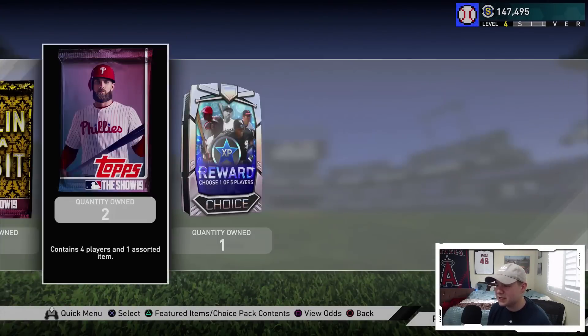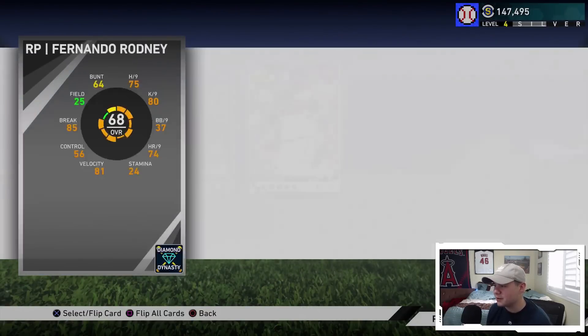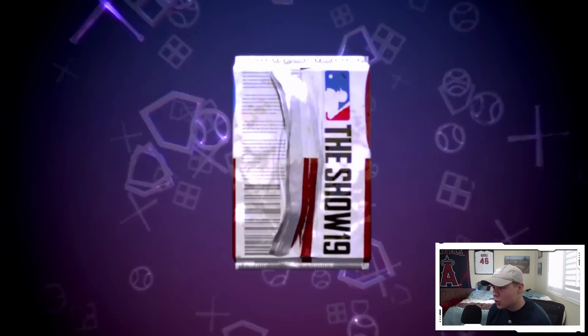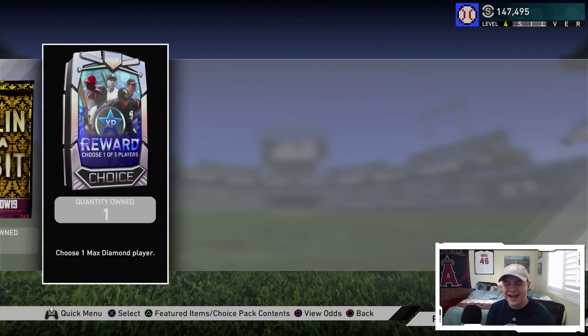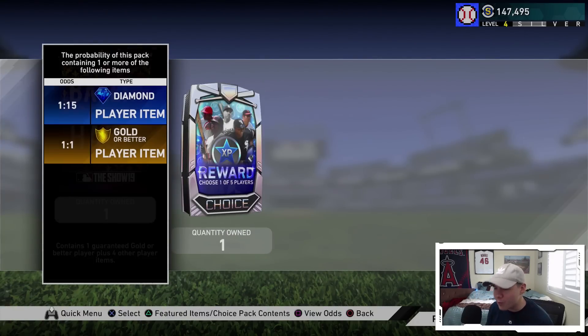We got John DeVoe for about two thousand stubs as a silver - easy sell, no reason to keep him. Another bronze and the final pack before the Ballin pack. Just a bronze in the last one. So those are the 50 packs - Aaron Judge and Aroldis Chapman. Let's go!